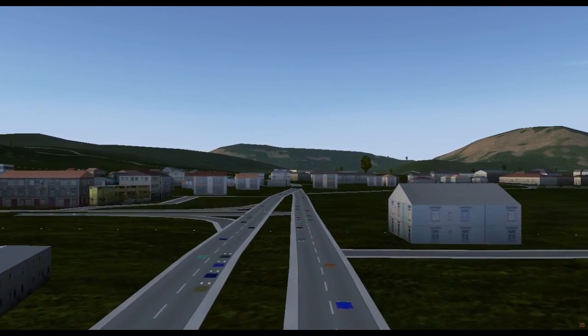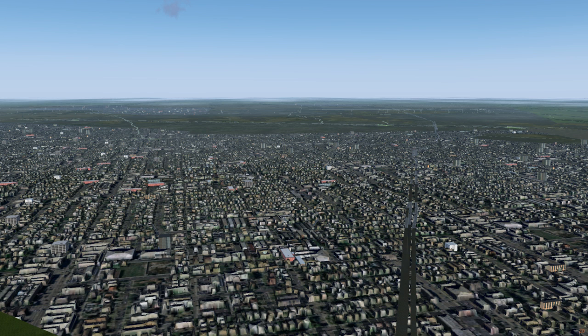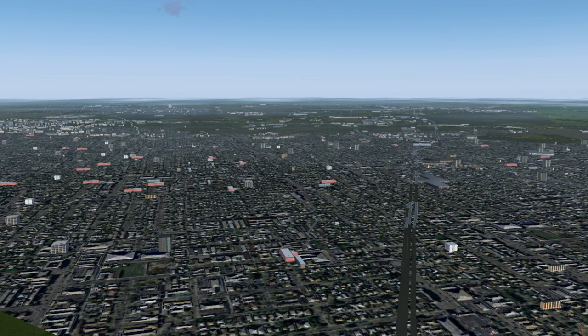There are three choices for buildings: None, which activates a shader to simulate density on the city texture; Random, which sprinkles actual 3D models randomly where the city texture is; and OpenStreetMap, which uses the OSM city object packs you downloaded to put buildings where there are actual buildings.